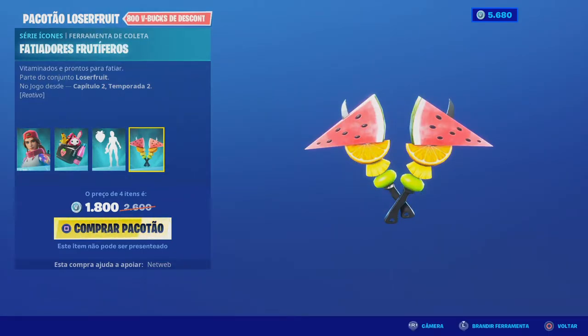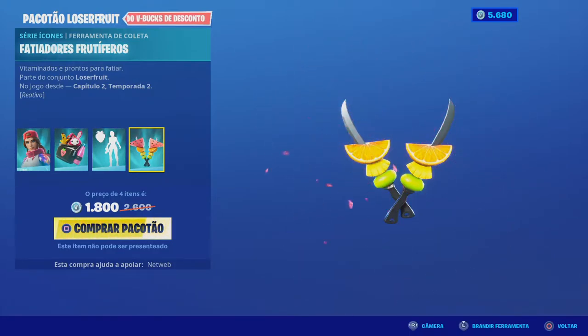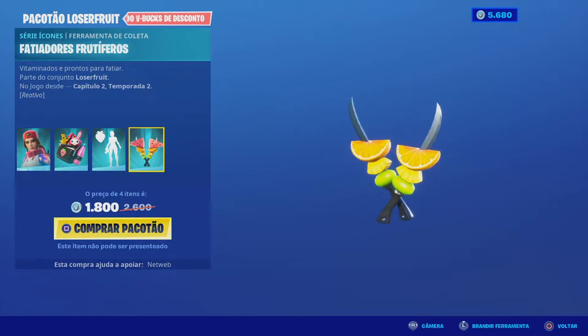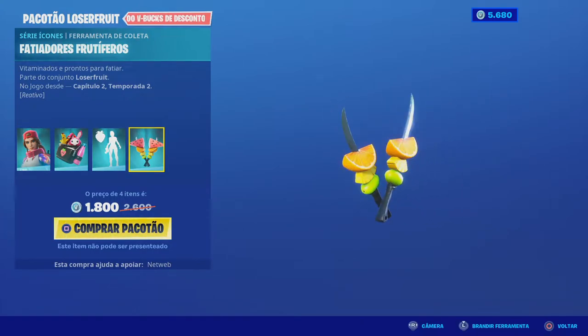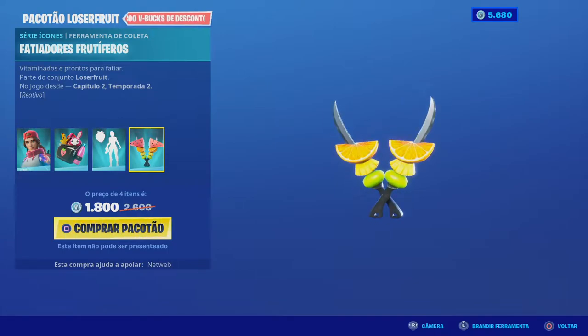Temos também aqui a picareta dela: 'Fatiadores Frutíferos'. Quando usamos a fatiadora, a melancia vai desaparecer. Olha aí — o morango e o resto das frutas não desaparecem, só a melancia. Portanto, também é uma picareta muito fixe — parece uma espetada de fruta, com umas lâminas bastante ameaçadoras. Temos então o pacotão completo.